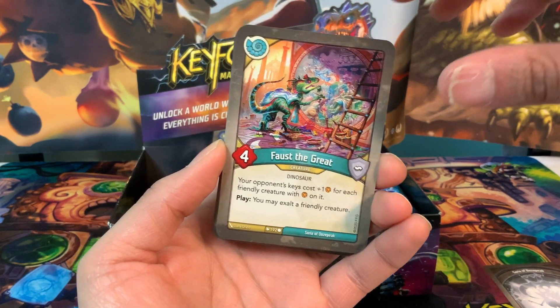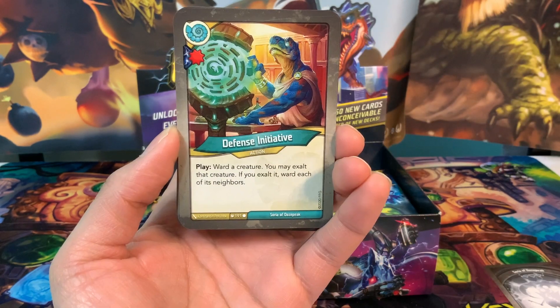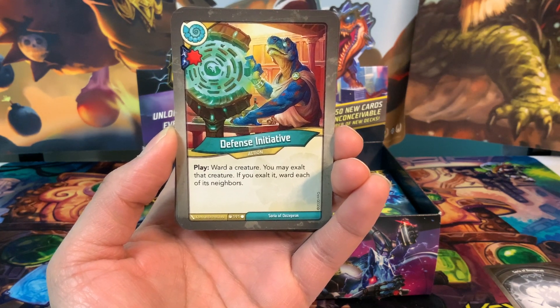Faust the Great is a four-power creature: your opponent's keys cost plus one amber for each friendly creature with amber on it, and when you play him you may exalt a friendly creature — good amber control. Defense Initiative is an action card enhanced with a damage pip: play, ward a creature; you may exalt that creature, and if you do, ward each of its neighbors.